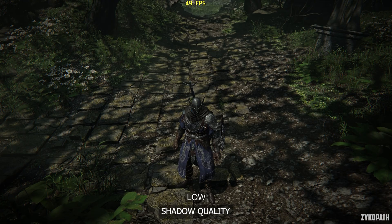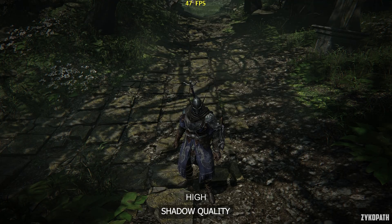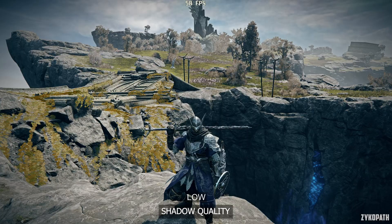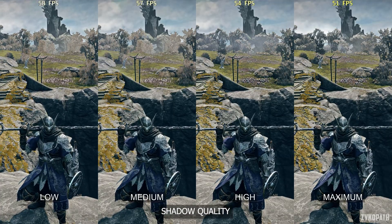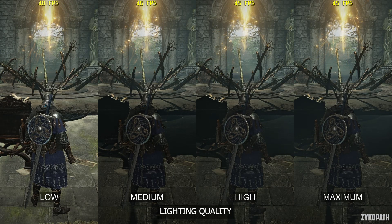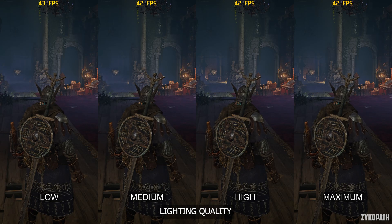The shadows in this game look very rough and consistently shimmer across all options, but visual issues are reduced at higher settings. High also adds more shadows to the scene, while maximum offers a small improvement at a bigger FPS cost depending on the scene — I recommend high for the best balance. For lighting quality, low can break the lighting in some scenes and controls the distance at which light sources are visible. Other than low, it has minimal performance impact, so I recommend using maximum.